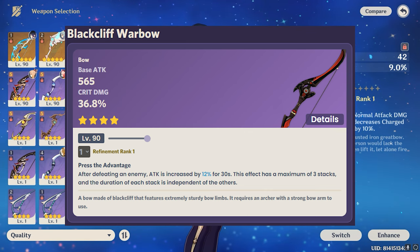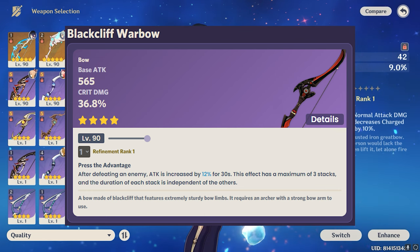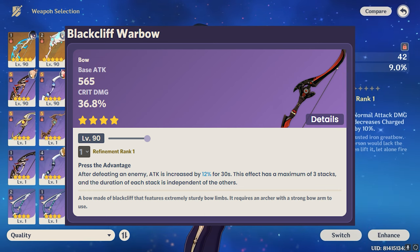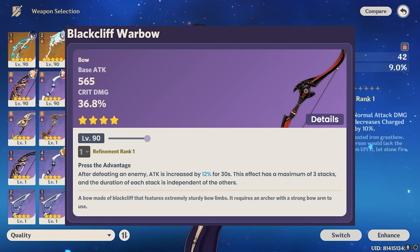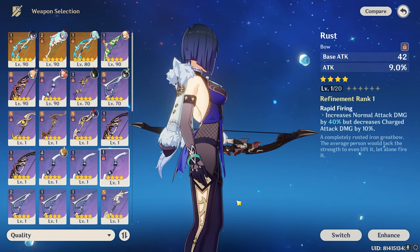At number two we have the Blackcliff Warbow, a shop weapon you can get using your Starglitter. It's a four-star weapon with a base attack of 565 and crit damage of 36.8%. The ability is: after defeating an enemy, attack is increased by 12% for 30 seconds, with a maximum of three stacks, and each stack's duration is independent. This ability matches well with essentially everyone's kit except Yellen. The whole Blackcliff lineup is very strong, making this a strong weapon at number two.